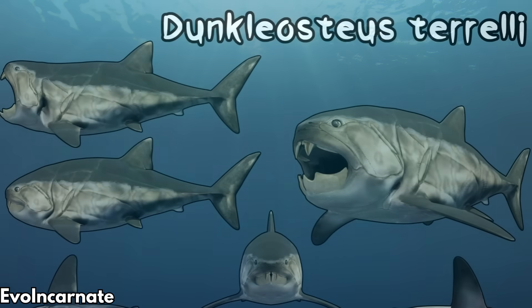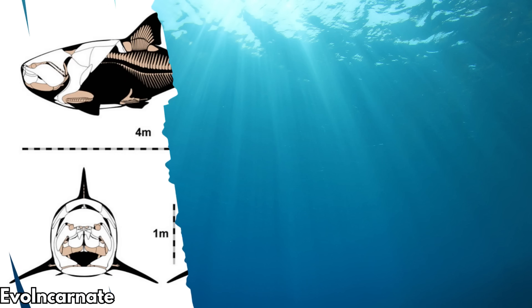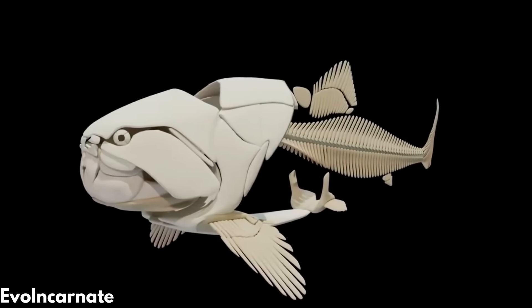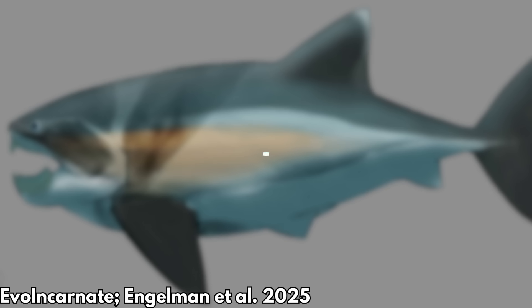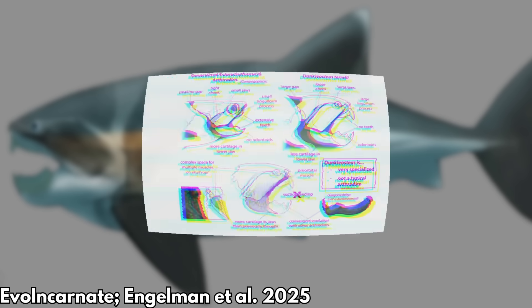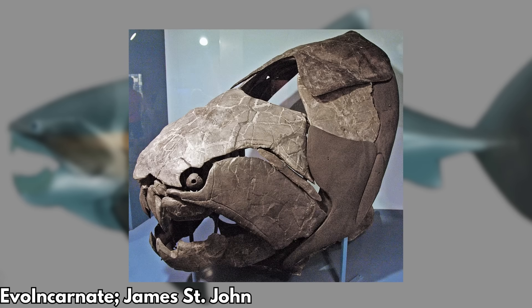Built like a sumo wrestler, Dunkleosteus was about the size of a great white shark, at up to 4 meters or 13.5 feet long and weighing about 1,500 kilograms for the largest specimens. It was stocky and short, with a stiffened trunk to transmit force to its long tail, making it a fast swimmer. It could use its bony jaw extensions to shear prey in half, and despite recent research suggesting its jaw-closing speed may have been exaggerated, it was almost certainly biting with bone-crushing power.